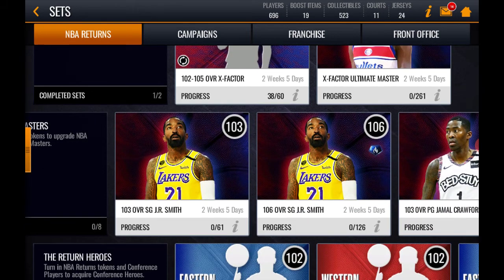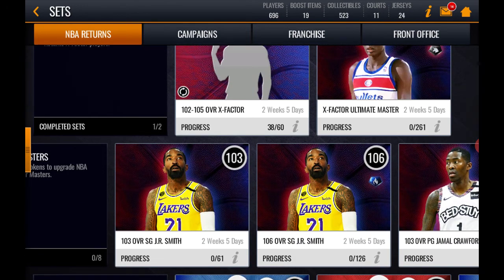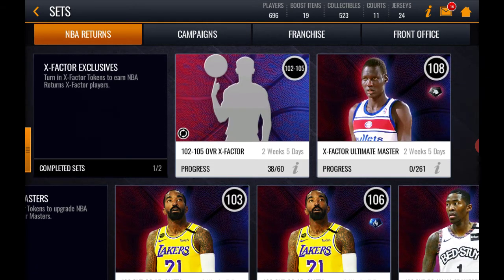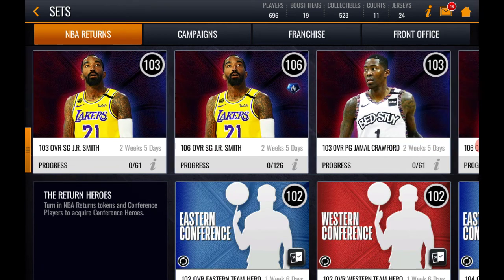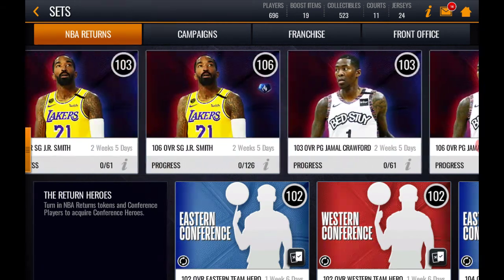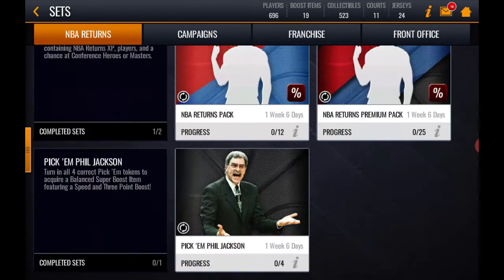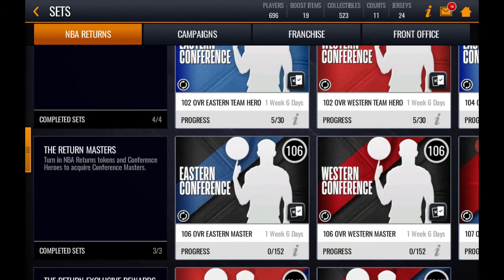You should easily get the 106 JR Smith without a problem, and maybe complete the set a couple more times for free to get extra players. I don't think you can get another master for free since it's a one-time select pack.